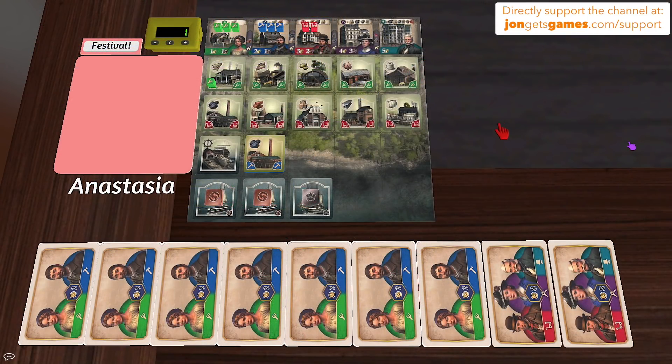Anastasia says she never wants to go old world early, despite knowing it would probably be beneficial. She decides to build some soap, using her cheap coal and some pigs.